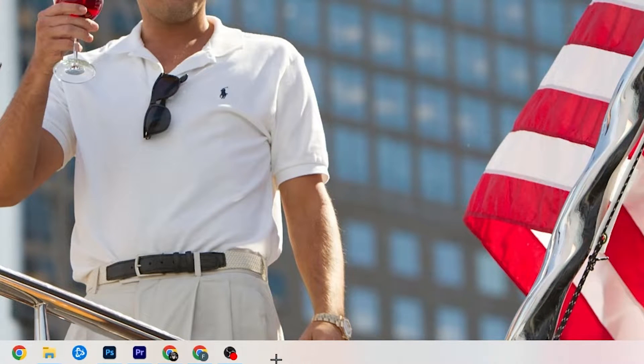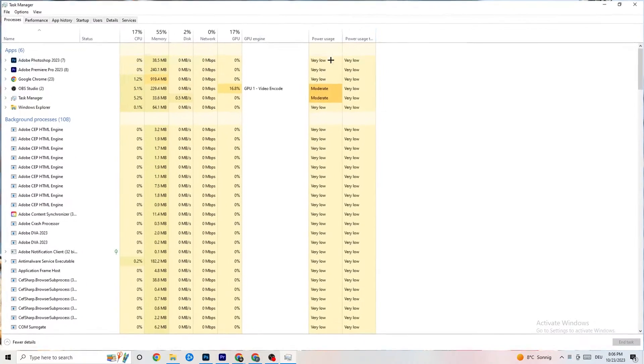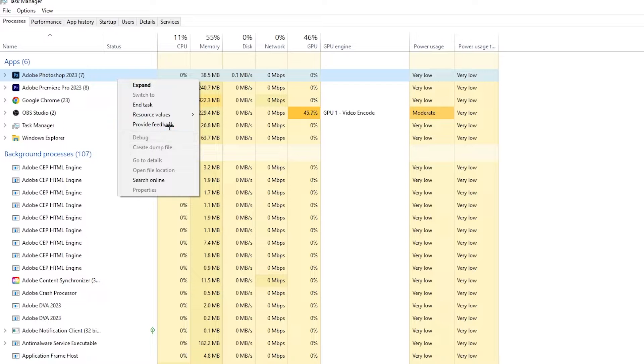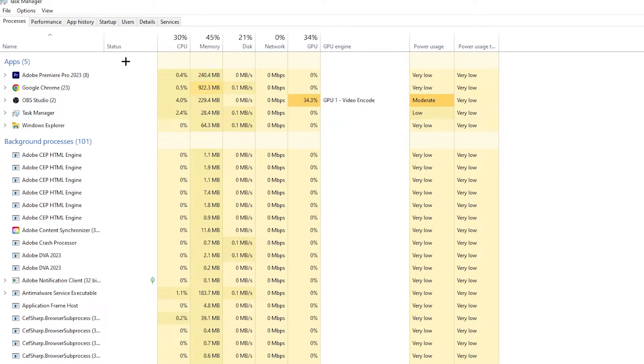Next, go to the taskbar, right-click it, and open Task Manager. Go to the Processes tab and you'll see CPU usage, memory, GPU, and network. End every single task that's using too much CPU or GPU — you'll see them highlighted in yellow or red. For example, for me it's Photoshop — right-click it and hit End Task. Repeat that for every program consuming too much CPU or GPU.